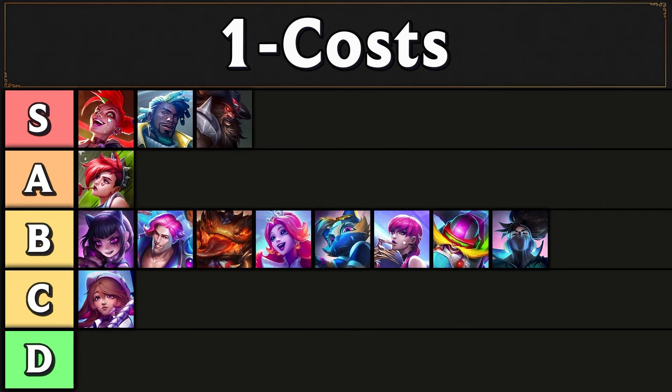Jinx is very strong regardless of which version you get, because she is just the strongest AD carry that exists. If you're able to get Superfan, her Superfan item is Rageblade, which is quite strong — probably one of the strongest openers you can get in the game currently. Olaf, if you're able to get any item onto him, is practically unkillable, especially if you get the Prismatic Roll the Dice, which gives you a Radiant TG. That's practically a guaranteed five streak.